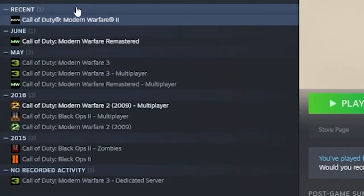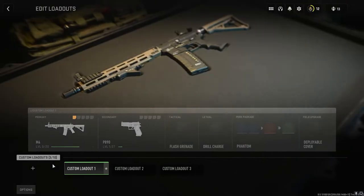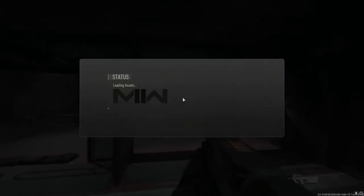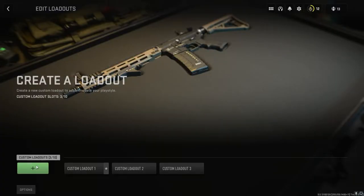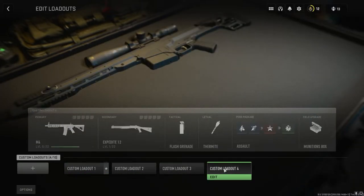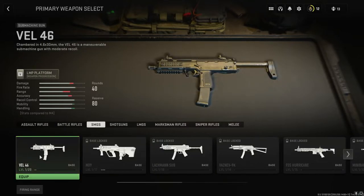If I'm going to play multiplayer I should create a class. I'll go to the Weapons tab — Multiplayer Loadouts, that's straightforward. Wait, there are already loadouts made for me that I haven't touched. What did I just click? How did I get in here? Let's create a whole new class. Wait, stuff is already in my class that I haven't created. There's an Edit button — let's get rid of the M4 and try an SMG.